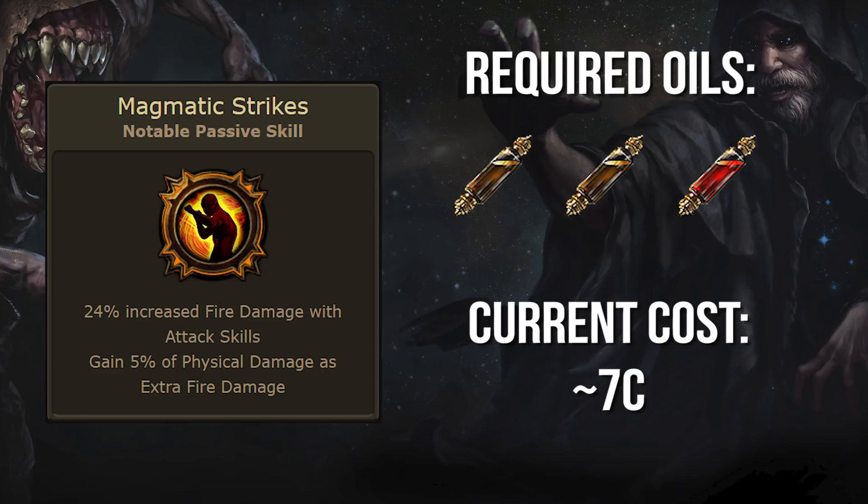For those of you playing fire conversion skills such as Infernal Blow, Consecrated Path, Molten Strike, or Tectonic Slam, this is the node you've always wanted but could never validate pathing to. 24% increased fire damage is nice, but gaining 5% of physical damage as extra fire is unheard of for a non-ascendancy notable.